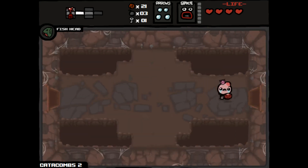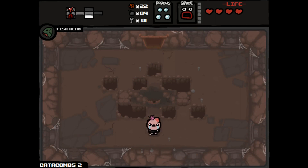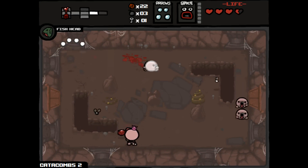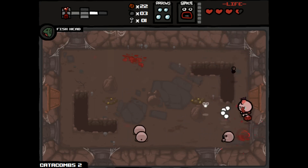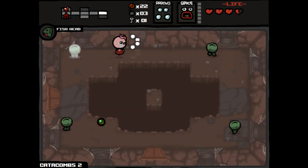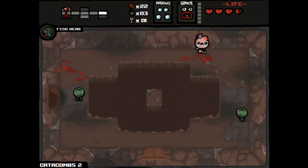Let's keep exploring. That was close. Half heart, half heart — let's keep moving. This feels really dangerous. Somehow I have not taken damage yet, which is nice, though I do keep finding dead ends. Oh — not actually a dead end, I didn't see this room down here.